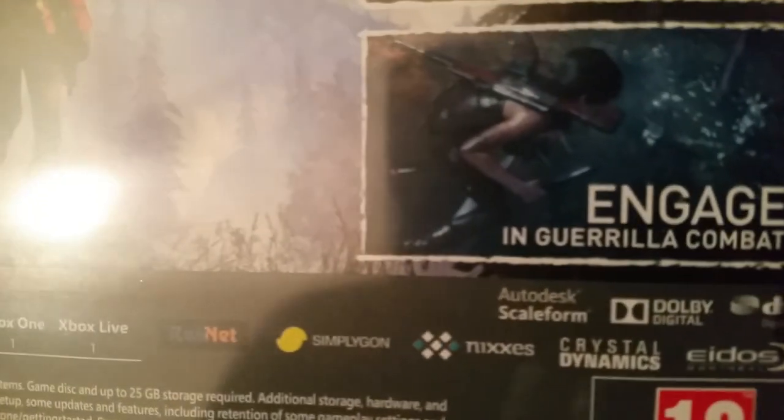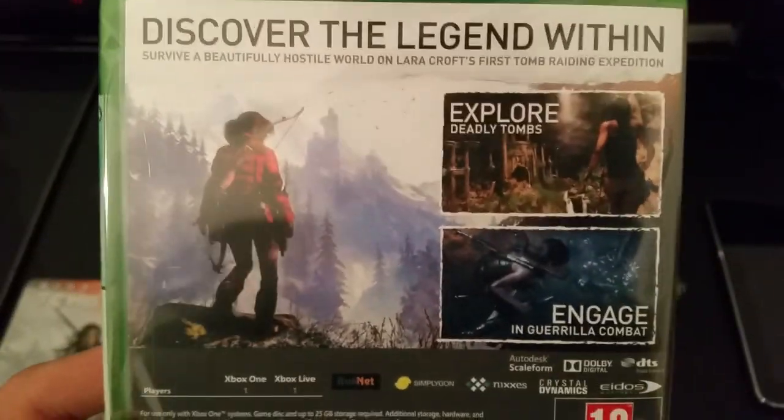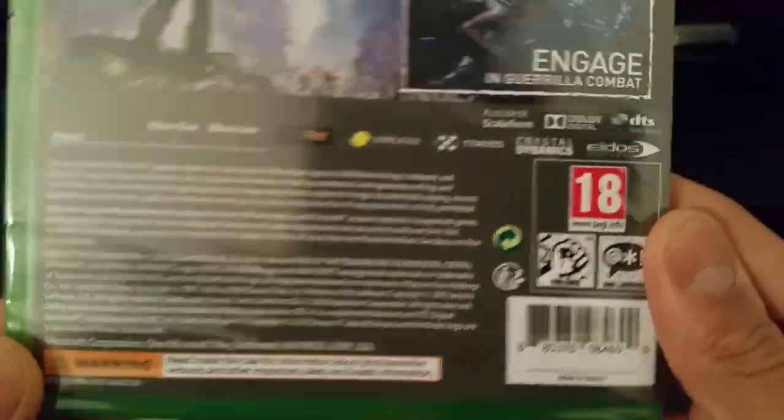On the back it says explore the deadly tombs, engage in the guerrilla combat. I'm just looking through it through the camera, that's why I can't really see it properly. Discover the legend within — that's what it says right there. Nice artwork right there. On the back it says Xbox Live, one player. You can see how much memory the game uses, but that's pretty much all the information there. Pause and read it yourself.